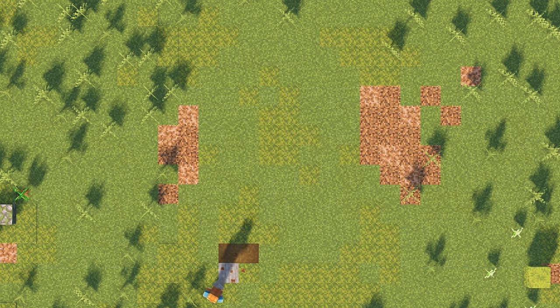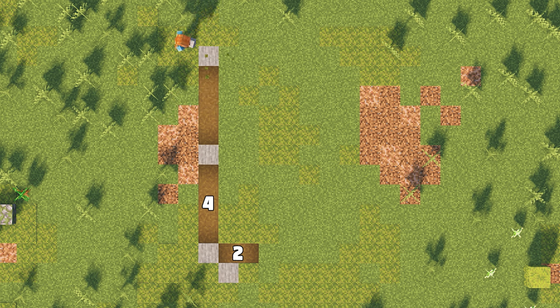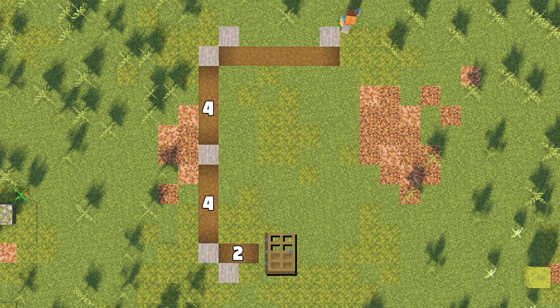To begin, start by planning the layout on the ground. Use any block of your choosing to mark out where the pillars will be, and turn the grass into path blocks to mark out the location of the walls. The door represents where the entrance will be to help you position the build in your world.